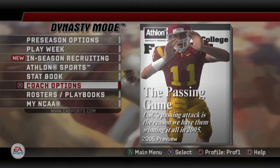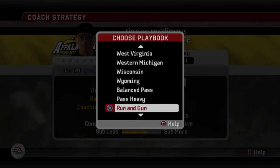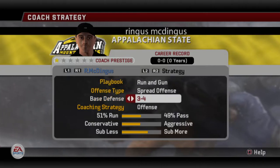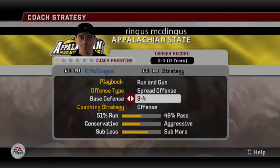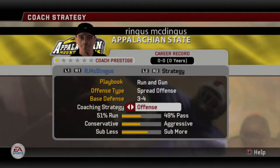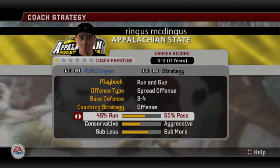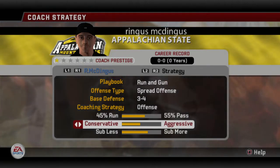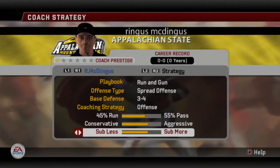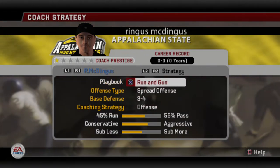First thing I'll be doing is setting what I'm going to be running. Since we're going to run pass-heavy, I'm going to stick with the run-and-gun offense — it will be a spread offense. We're going to run a 3-4 on defense. Hopefully I can recruit some big guys down low and some fast, strong outside linebackers. We're going to be an offensive-focused team. I think we'll do 55-45 for the run-pass ratio, and for conservative-aggressive, probably more on the aggressive side, especially as an offensive coach.